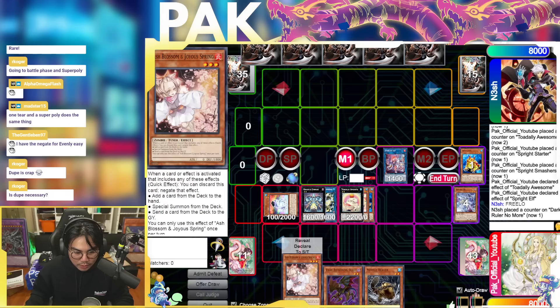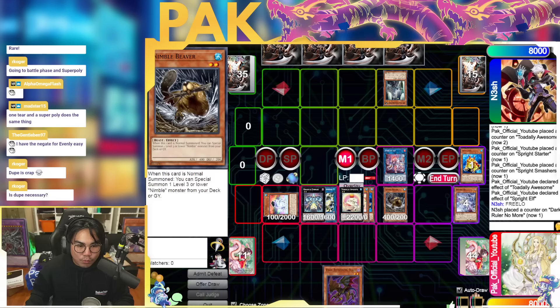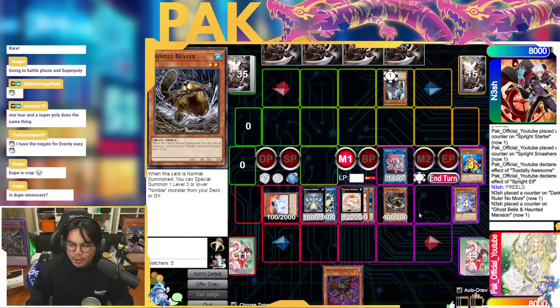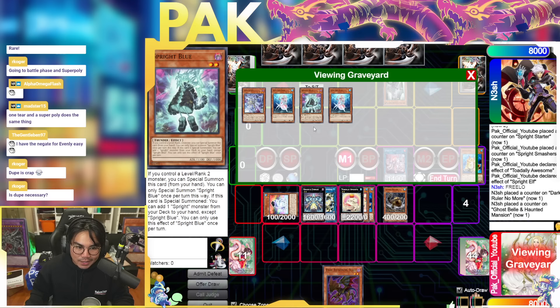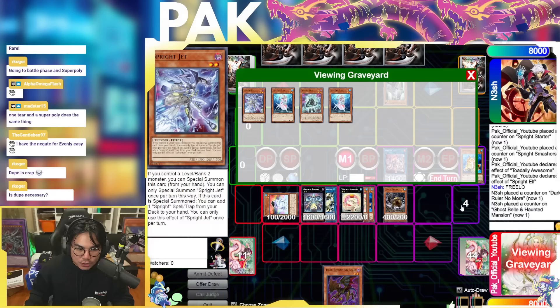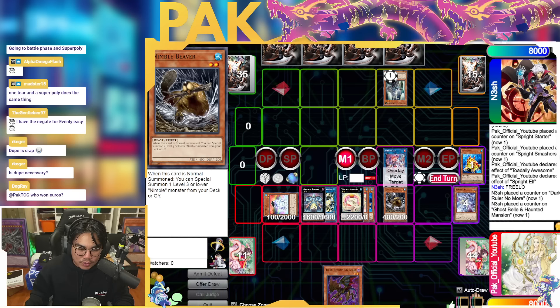Now, how is Beaver good? Beaver does what Beckoning Beast kind of does, except that when you negate with Totally Awesome you can add Beaver back to your hand, and next turn Beaver can summon a Beaver back from the graveyard. If Totally Awesome adds back Diva from the grave, it's not as bad because you probably have the third one in your deck. But Nimble Beaver is better because if you draw two Divas, Totally Awesome doesn't actually get you follow-up with Diva.